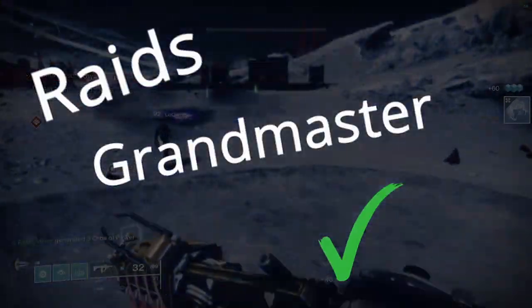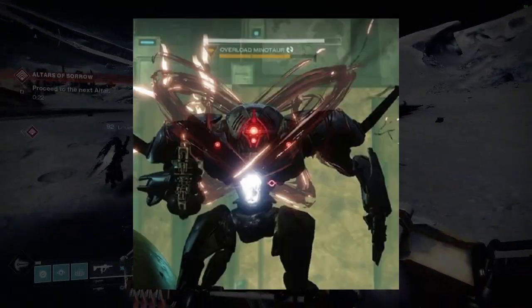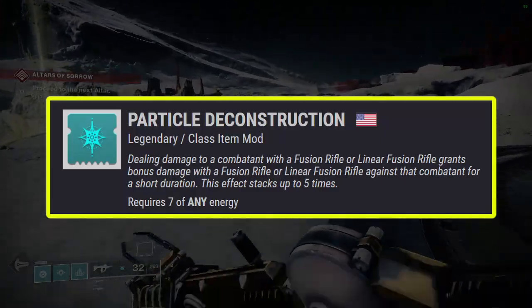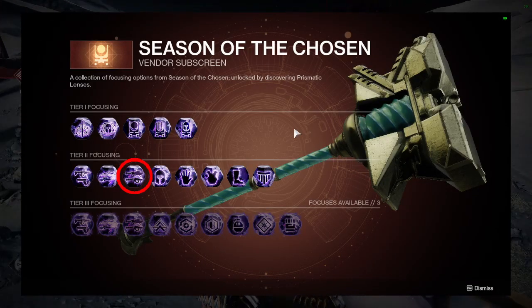Raids, Grandmasters — no problem. This can melt champions and bosses easily, especially this season with the Artifact Mod Particle Deconstruction. You can get this weapon from Prismatic Recaster.